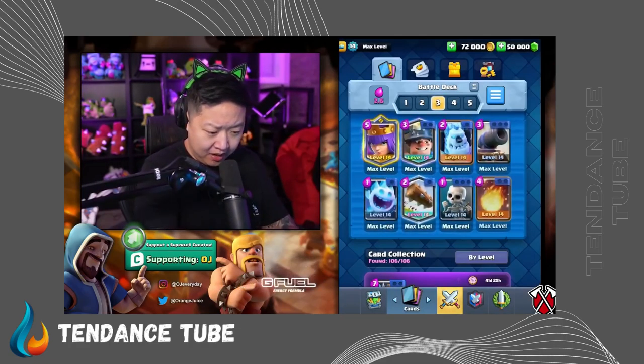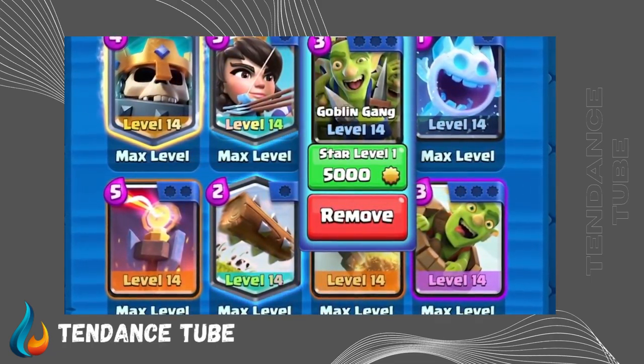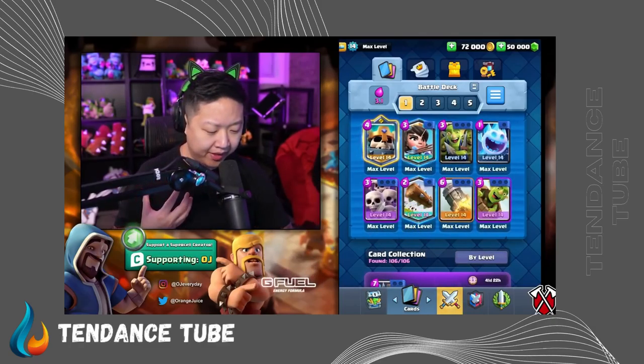Golden Knight in bridge spam, and then for the Archer Queen, it's kind of like 2.6, but instead of 2.6 minor, it's with Archer Queen. What I've learned is that the Archer Queen doesn't replace the Musketeer, the Golden Knight doesn't necessarily replace the Bandit, the Skeleton King does not replace Graveyard, but I think it might synergize with bait really well, just because the units are gonna give me life force. Although maybe I just want Skarmy to feed my own ability.